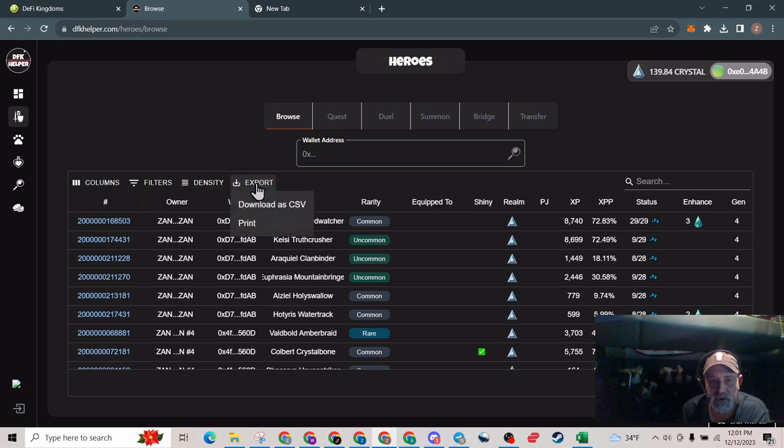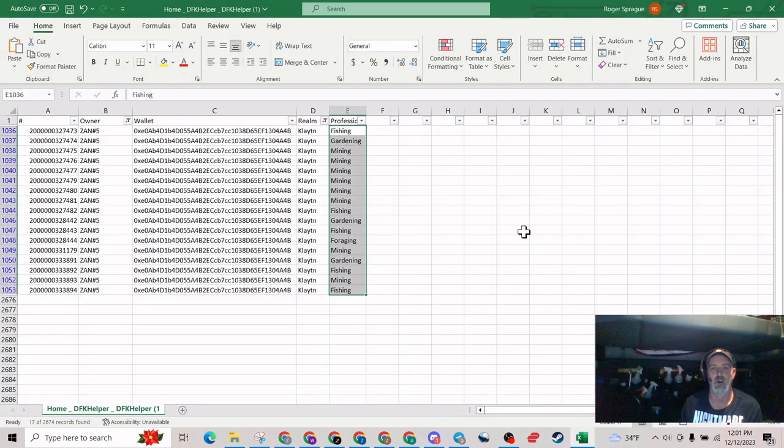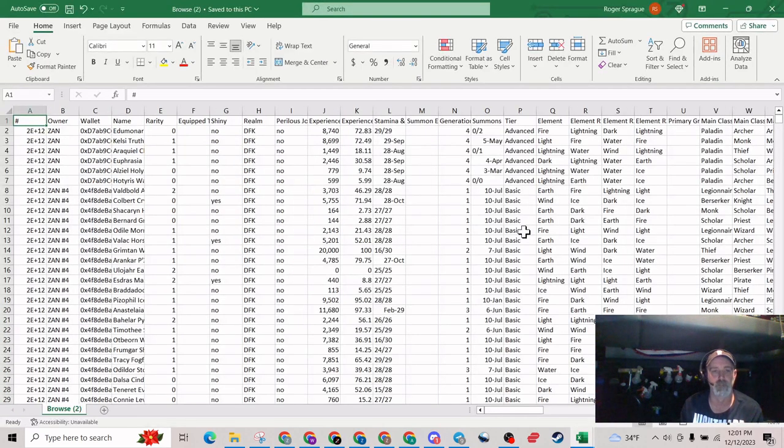That download is going to appear at the bottom of your screen — click it and it'll open up. Now there is a whole lot of stuff in here and I actually like that because I do other things with this export as well. But let's cover what we need. This first column here is the hero IDs.